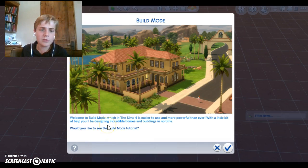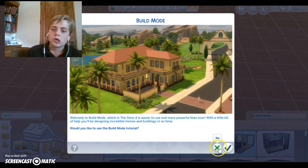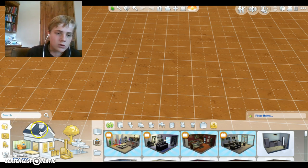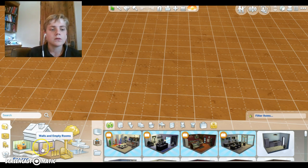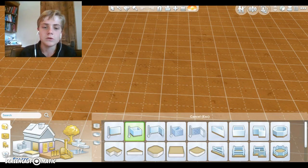We're going to build, and in the terms for The Sims 4 it's easier to use — more powerful than ever — with a little bit of hope you'll be designing incredible homes in no time. I don't think I need a tutorial. Over here you can choose walls and empty rooms, the room tool.